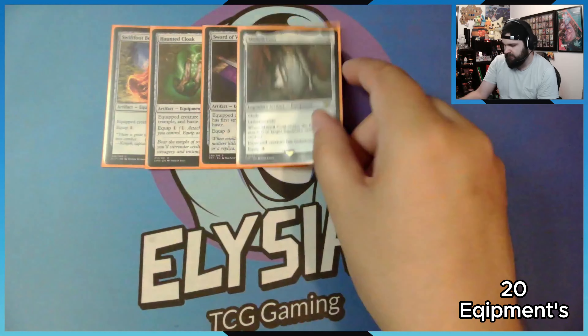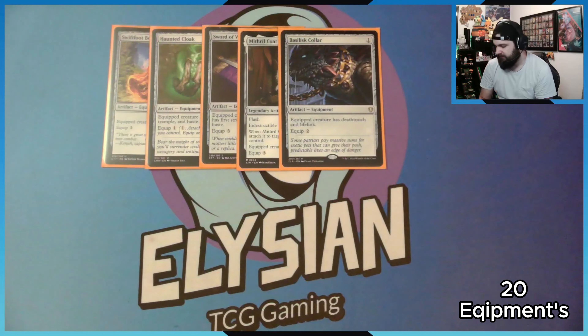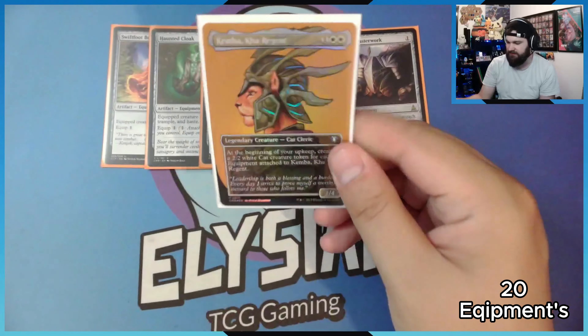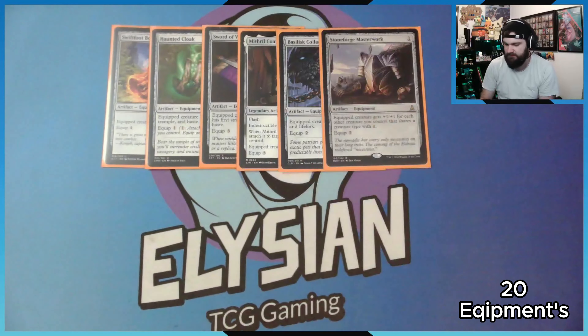We're running Mithril Coat to give my Commander Indestructible. You can flash it in if there's a board wipe about to happen, which is great. Basilisk Collar: deathtouch and lifelink. Stoneforge Masterwork: the equipped creature gets plus one plus one for each other creature that shares a creature type. With tons of cats, I think the biggest I've gotten this was something like 17 to 21 — it made me the problem.